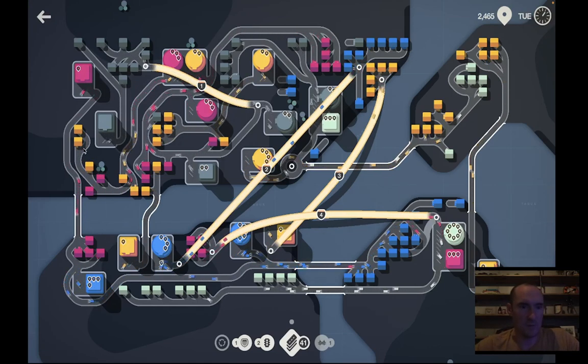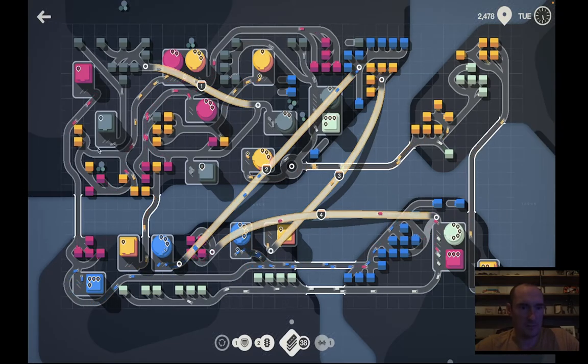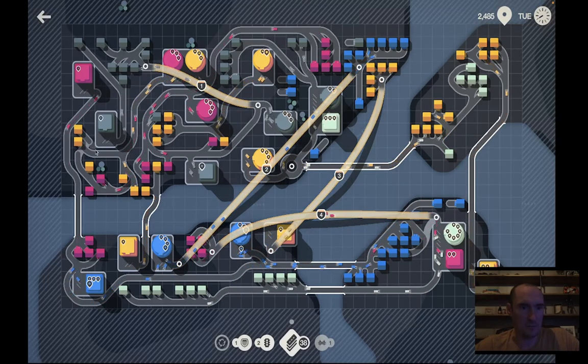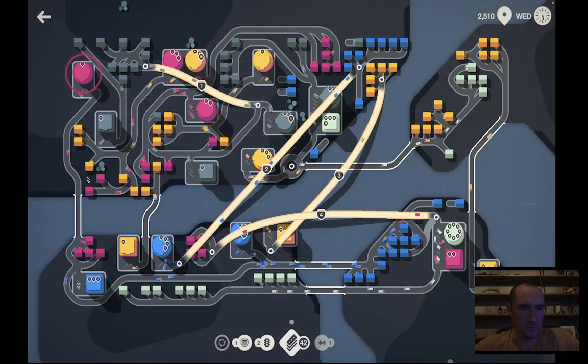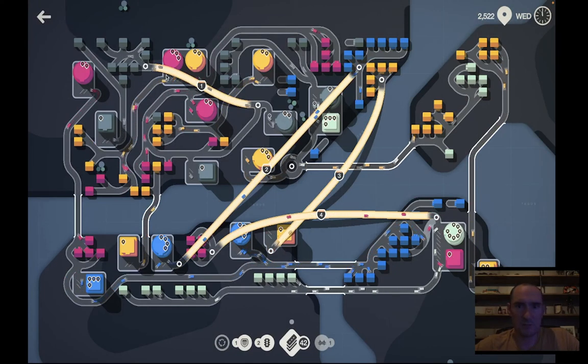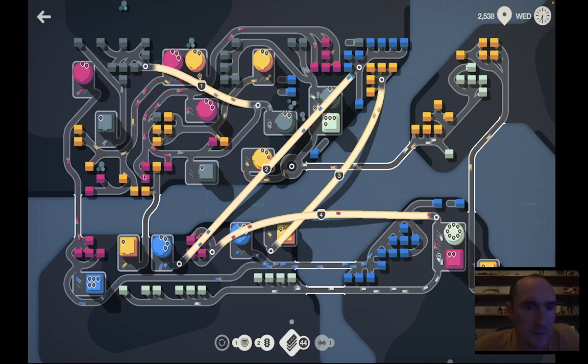I have one bridge available and I'm going to try to save it for now. This is just shortening that road a little bit. I've got two pinks attached there and then several down here but those are doing double duty so we're going to leave those connected — they are all being used at the moment.